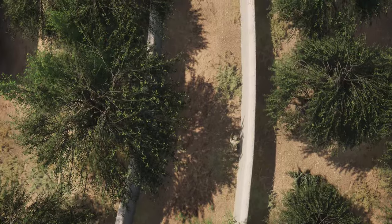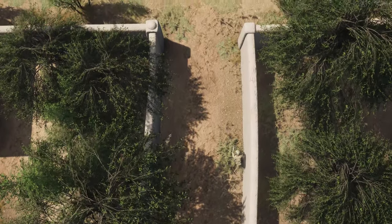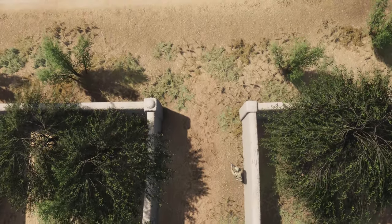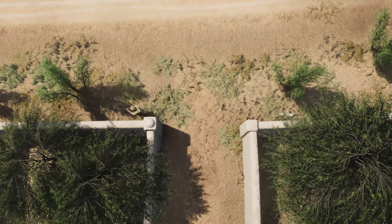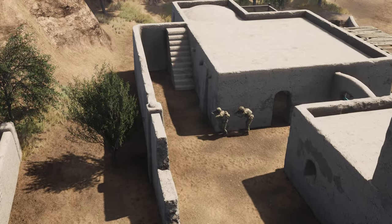Move side by side in a line formation, parallel, as if a metal pole is connecting you both. When you reach the end of the corridor or alleyway, hook the corners.